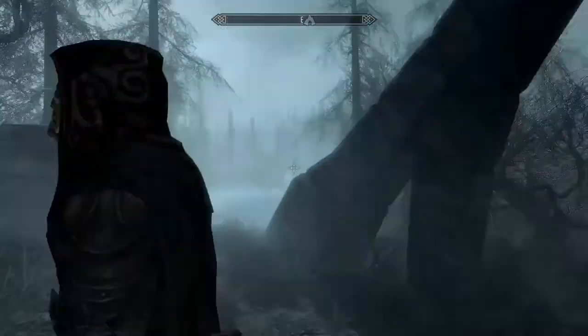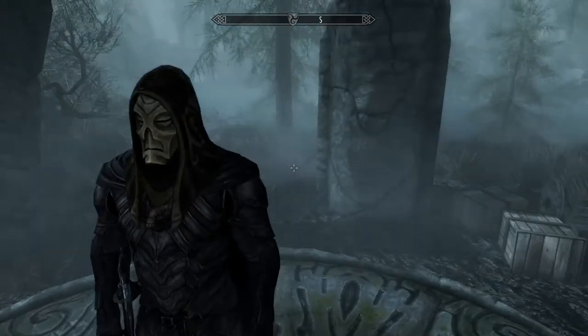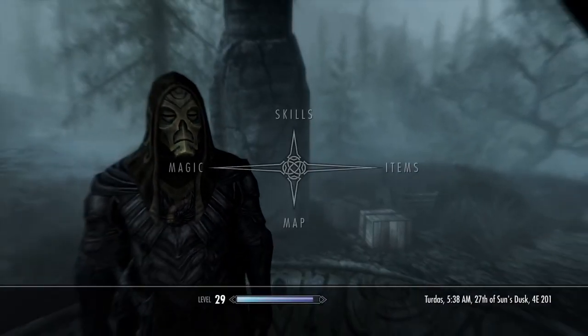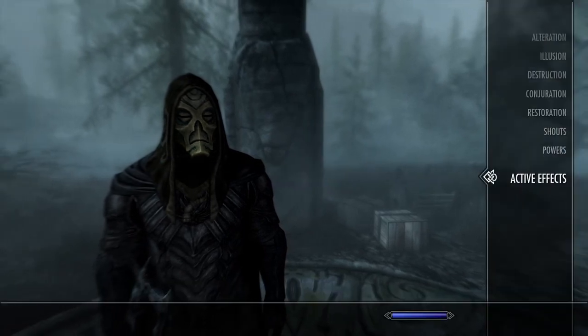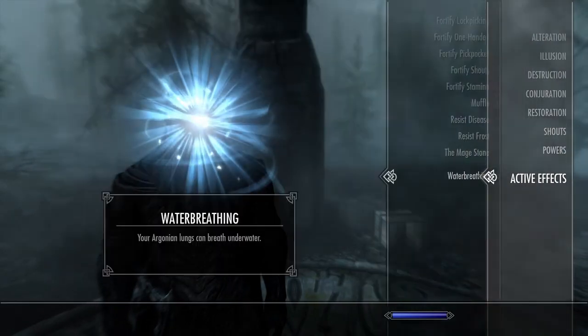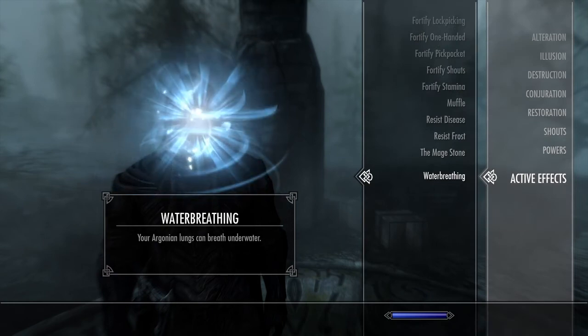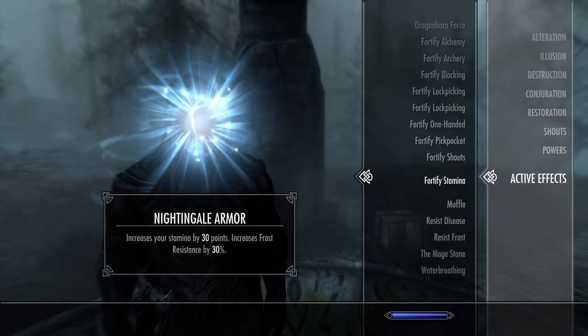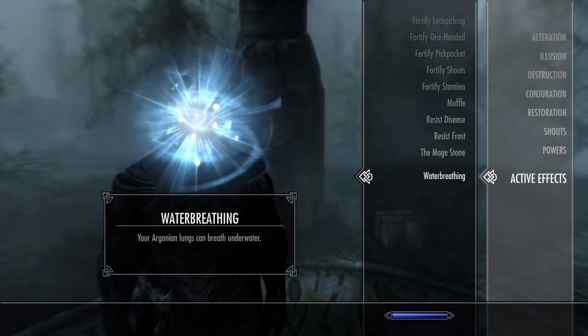Hey guys, what is up? I'm back here with another video. So today I had a problem — I became a vampire. If you want to check, go to magic and you can check if you're a vampire. Basically, the very bottom will be in red, and it will say you won't be able to regain stamina or health, and your blood will boil in the morning, and in daylight you won't be able to run. It's just really annoying.